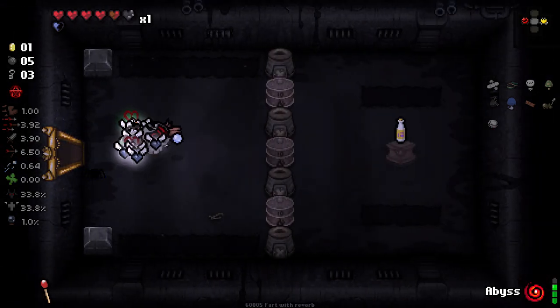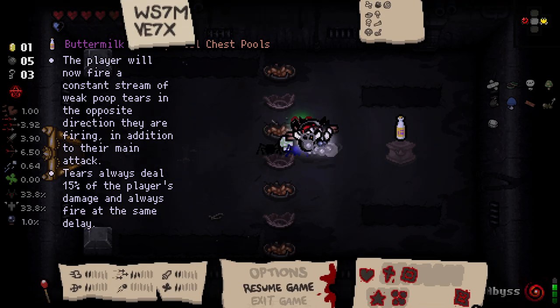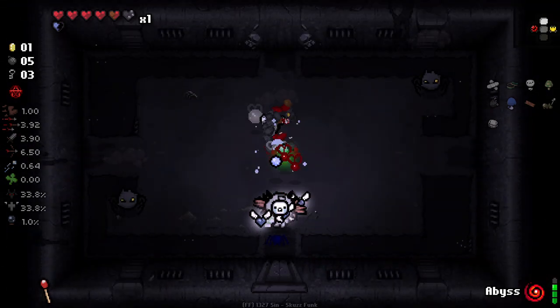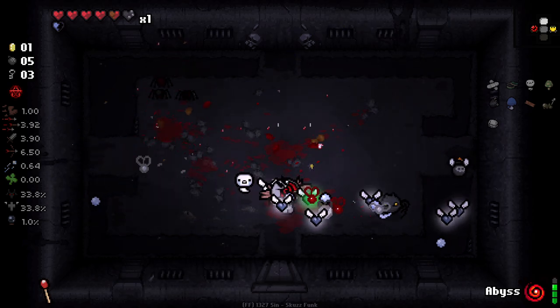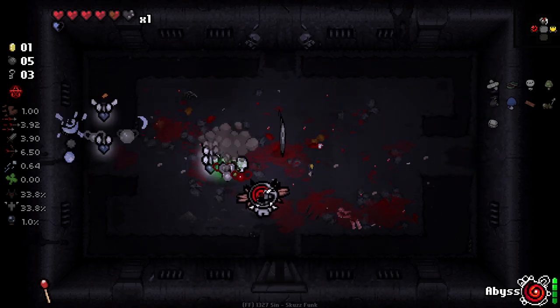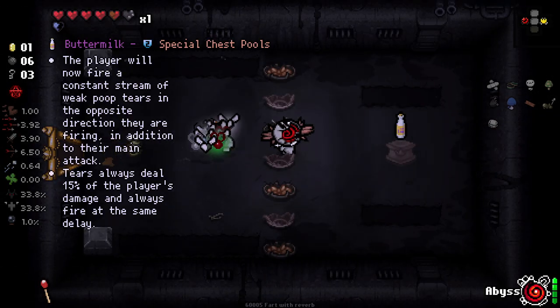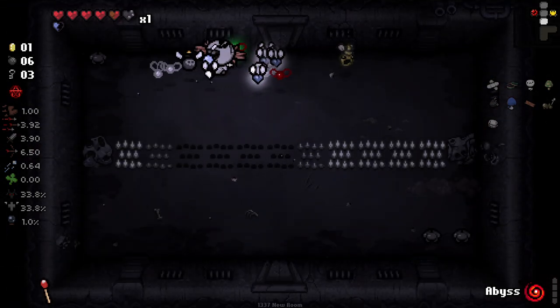Buttermilk — player will fire a constant stream of weak poop tears in the opposite direction they're firing, in addition to their main attack. I don't think I want to take that. I know I'm only going to get a regular locust for destroying it, but I just think that item's going to be laggy and the shots aren't going to really hit many enemies. A regular locust every now and again isn't a bad thing — they still do good damage.